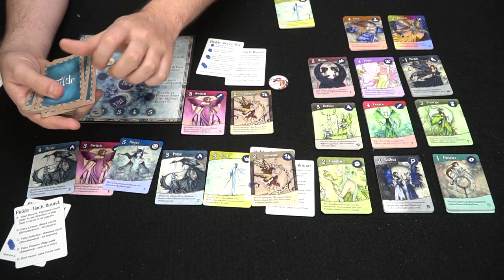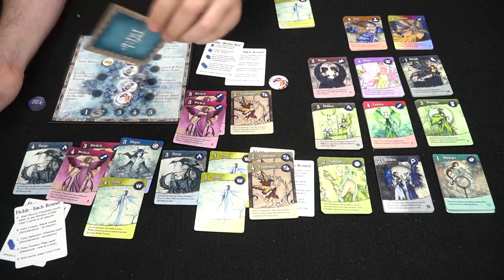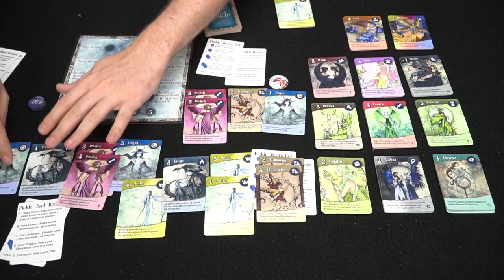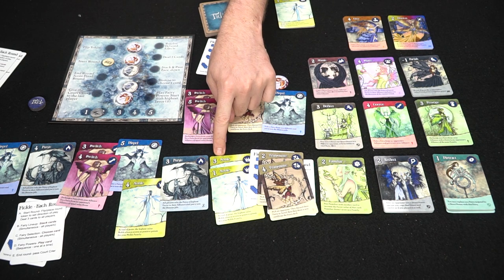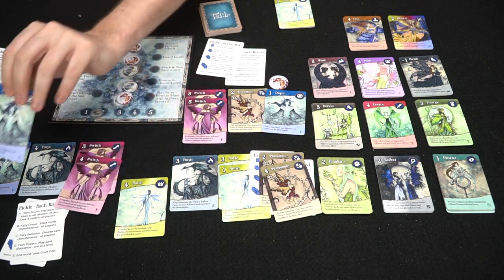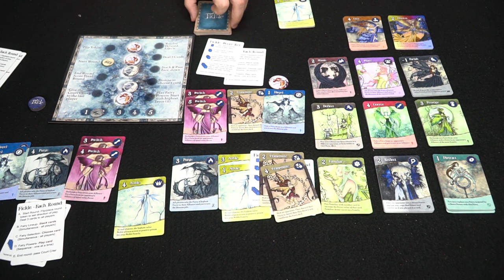Let's show you an end-of-game scoring example. Say all five rounds have concluded and players have various cards. This player scores zero because he has two fairies of the same family. Normally that's zero, but this card says at the end of the game the highest noble fairy scores positively — so that's three points. This player scores three more for only having one purge fairy, for a total of six points. Another player has zero for two dispels, and then four plus four equals eight points. Another player has two and one for three points total, making that eight-point player the winner.